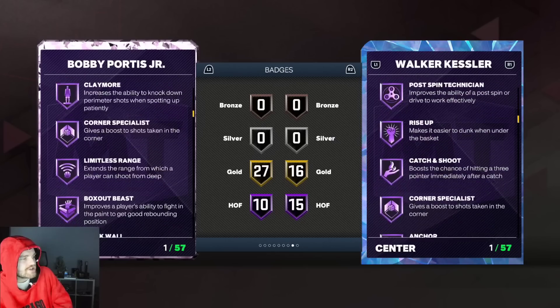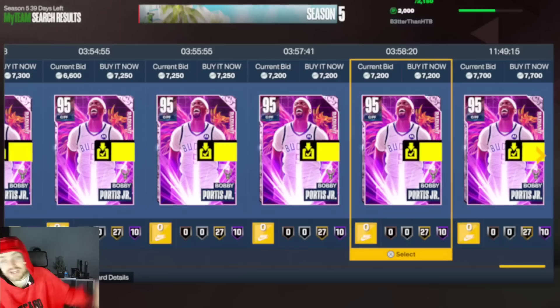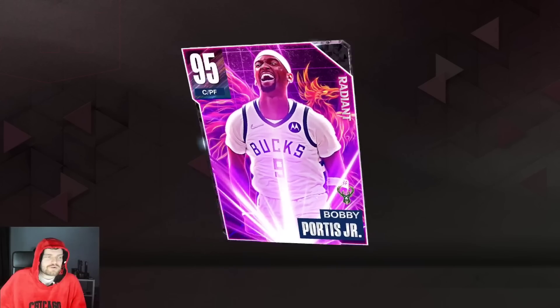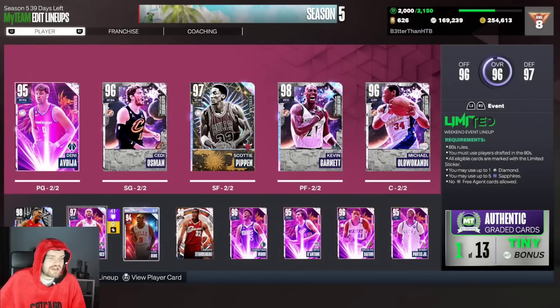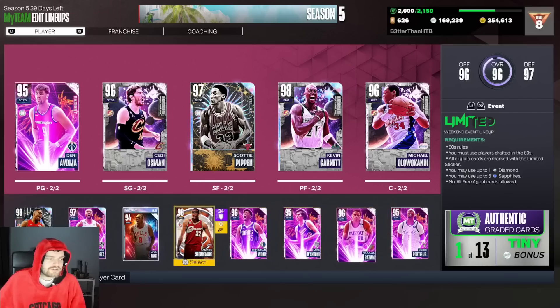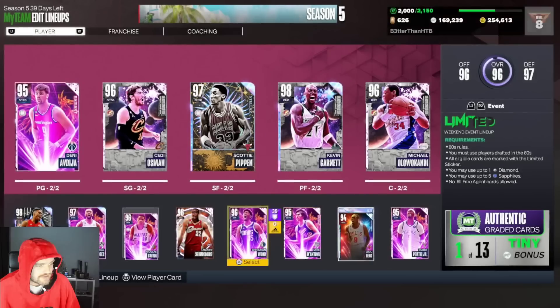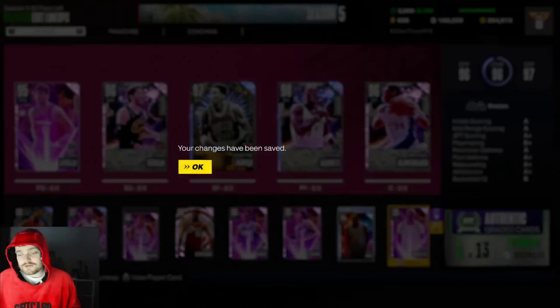Bobby Portis has Bully, Rim Rusher, Masher, Clamp, Limitless Range Hall of Fame, and a bunch of other badges. I don't like what Walker Kessler brings defensively — Bobby Portis is my third choice just because Christian Wood is already in there. With the team I have right now, I'll probably have Batum in for someone. I'm running D'Antoni, Batum, Christian Wood, and Bobby Portis in my actual squad — so I'm walking the walk, not just talking the talk. Thanks for watching, please like, comment, and subscribe.